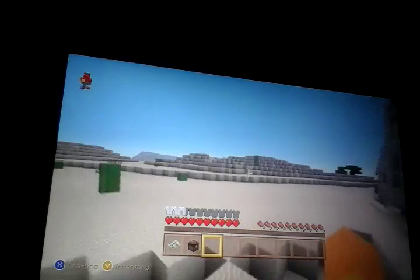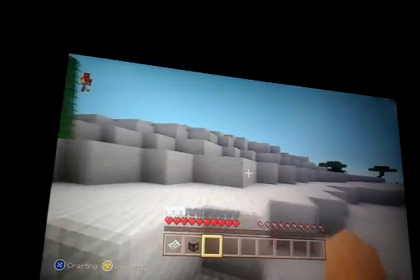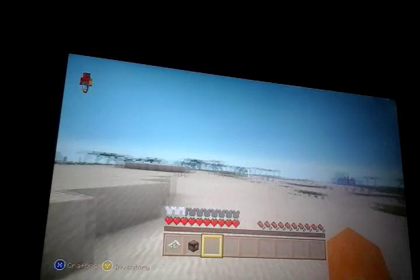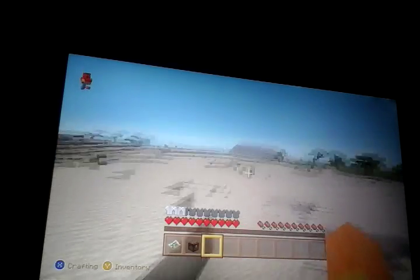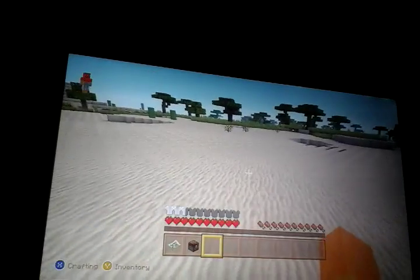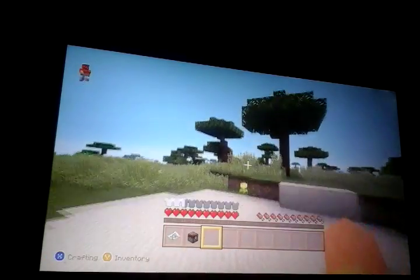I like the savannah. One thing — because if you make the wood into wood planks, it's orange. And that's my favorite color. Second of all, I just like the trees. It may not be called the savannah biome exactly, but anyway I still like it, and I still call it the savannah.